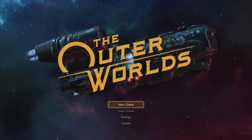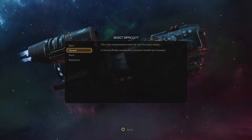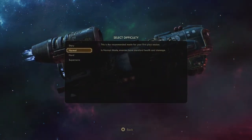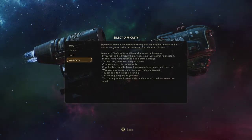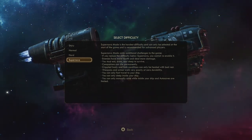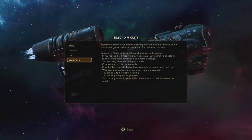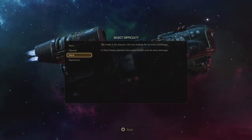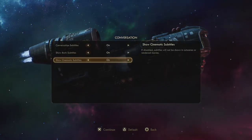I set up subtitles and settings, then headed into New Game. I'm familiar with challenges so I considered Supernova — survival mode where you must eat, drink, and sleep, and companions can die permanently — but I decided to go with Hard mode instead. On Hard, enemies have more health and do more damage. Here we go.